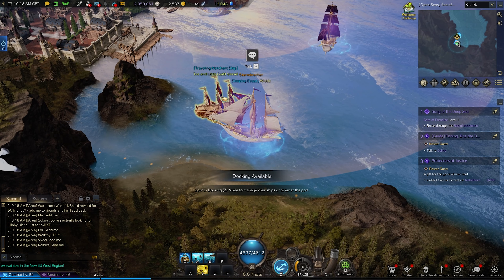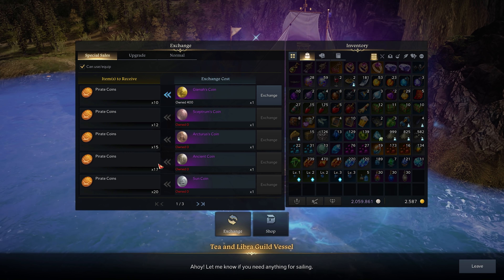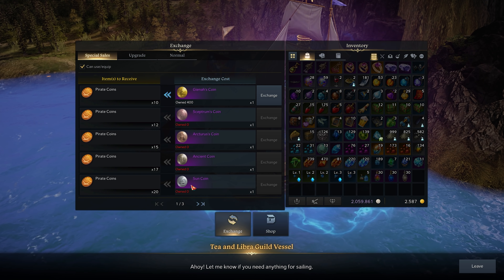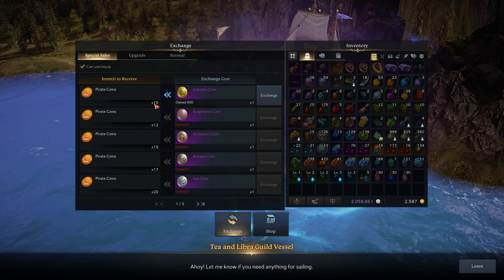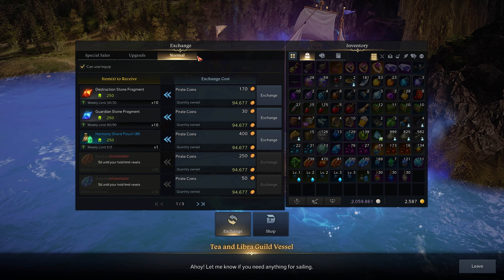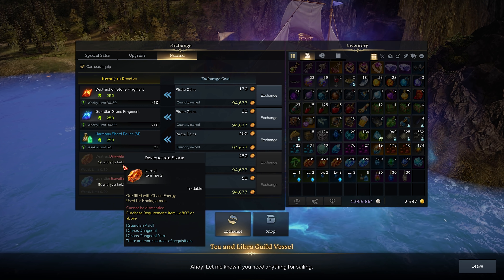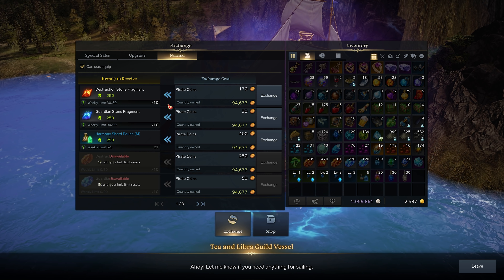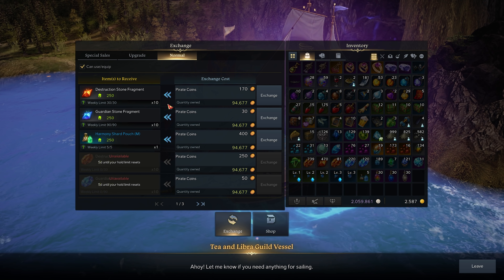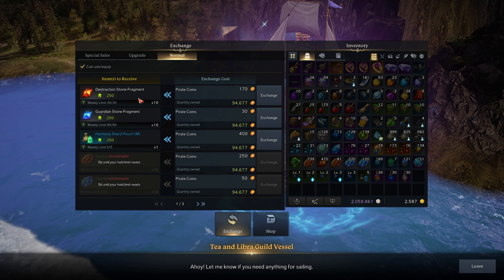One vendor here sells pirate coins — if you want to buy materials with coins you get in boxes, convert them to sun coins because sun coins give 20 while the other gives only 10. In the normal tab you can buy tier 1 and tier 2 materials up to a weekly cap, since end game is all about upping your item level.